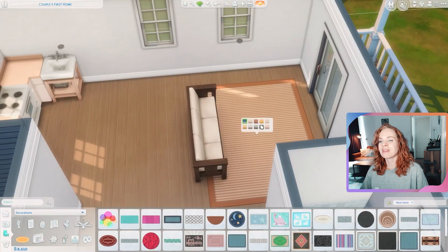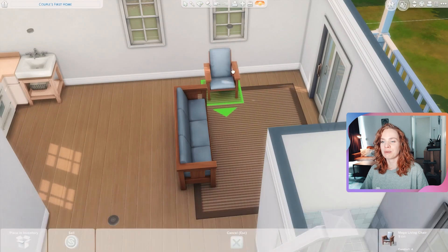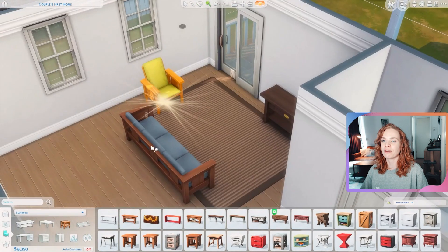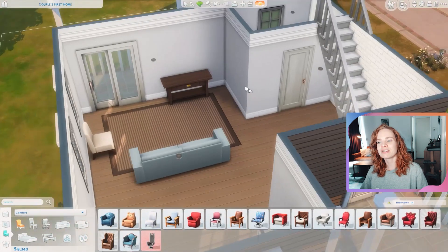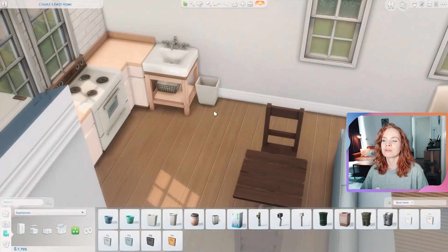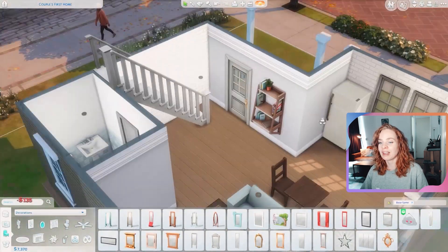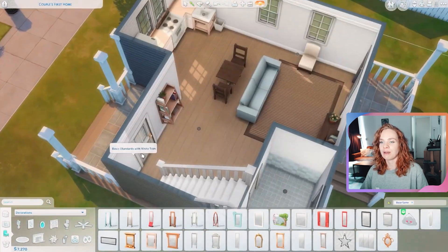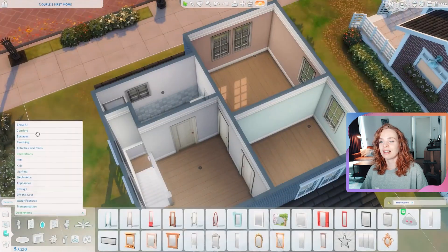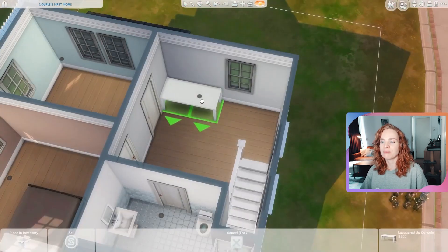There are a couple of bookcases in this house but no TV, which is a sacrifice I had to make. I still wanted the house to be at least a little decorated and cute, so I chose plants and decorations over a TV — which I know is a bit silly since decorations aren't functional. Honestly, I don't use TVs in the Sims all that often anyway; I'd have sims play on the computer way more often since it's just more effective.